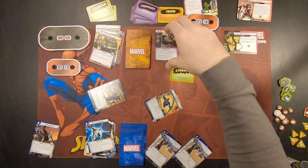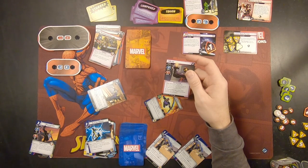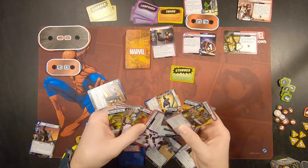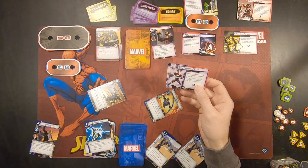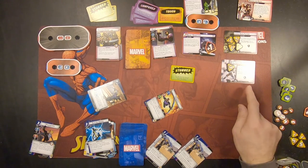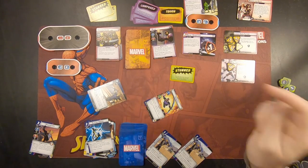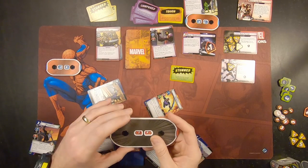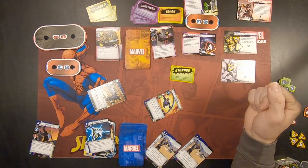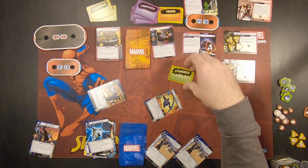First thing we're going to do is get his hit points going — he has 18 hit points per player, which is just lovely. This says: search the encounter deck and discard pile for the Immortal Claw card, reveal it, shuffle the encounter deck. The Immortal Claw: Claw gets plus 10 hit points. When the scheme is defeated, Claw loses these hit points. It has a total threat of 3, and it also adds an acceleration token, meaning we get 1 additional threat added to the main scheme. So he's going to now have 28 hit points.